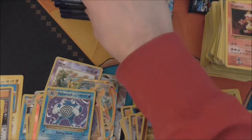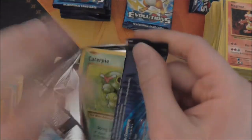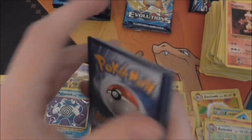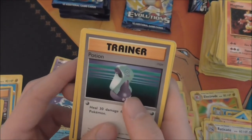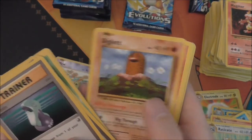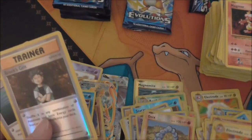Of course, what would make this video even sweeter is if we pulled one of the regular Charizards. But I believe those ones are not guaranteed in the box. Poliwag, Caterpie, Drowzee, Diglett, Charmander, Seel, Brock's Grit, Reverse — and the Electrode.